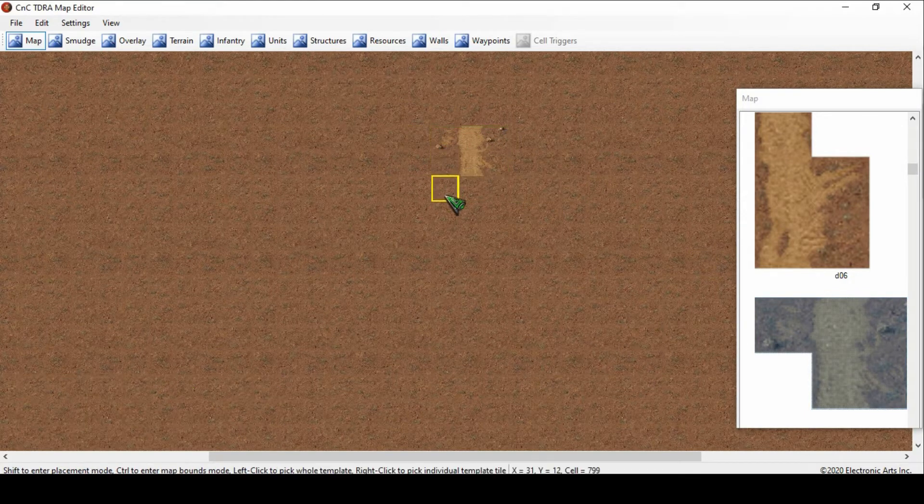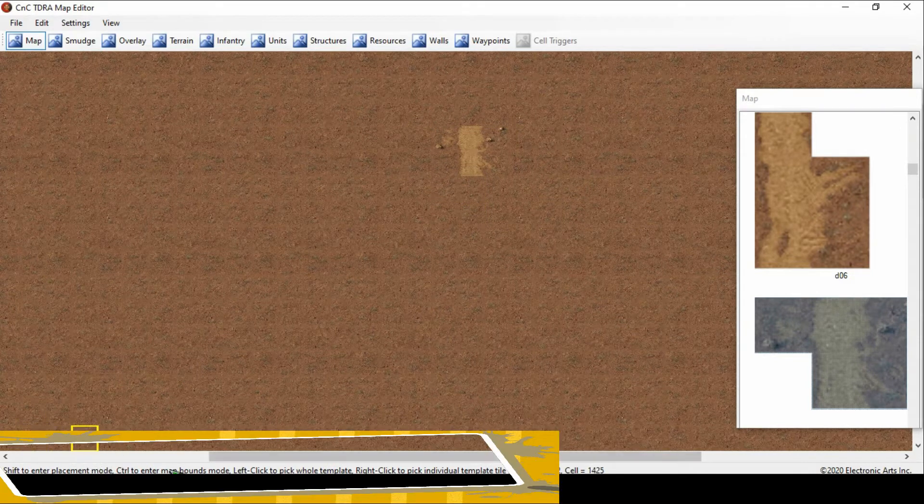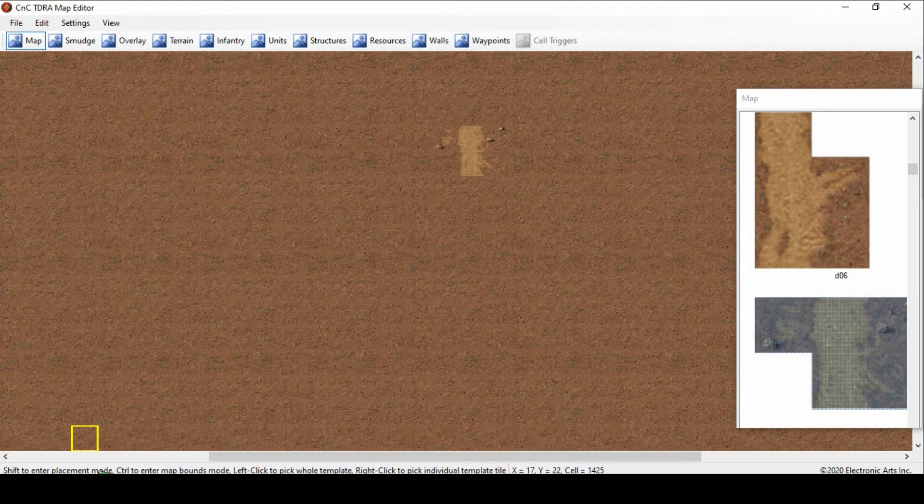Then I'm going to click and it'll be placed. One thing I also want you to notice: if you look in the bottom left, it'll give you some explanation of what you need to do. Watch — I'm holding Shift. Notice how down there it says 'left click to place template, right click to clear template.' So basically: Shift + left-click places it on the map, and Shift + right-click gets rid of it. So to summarize: Shift + left-click is add, and Shift + right-click is remove. That's going to be important to remember.